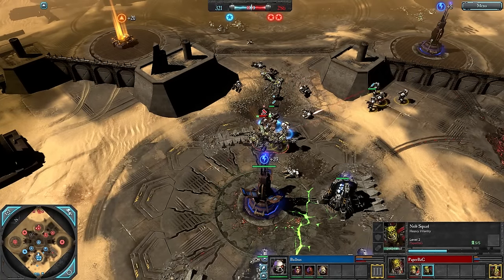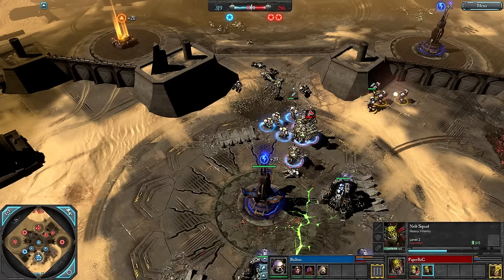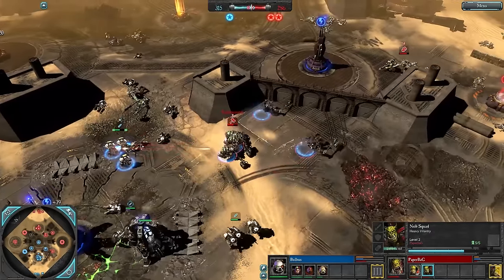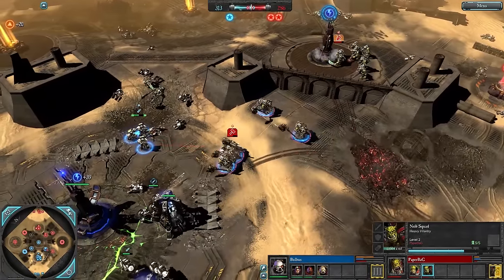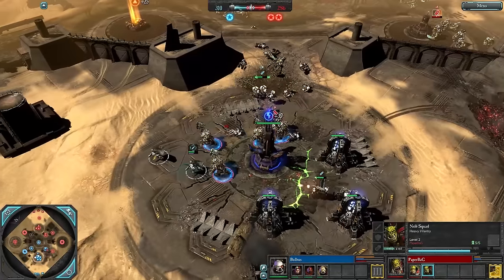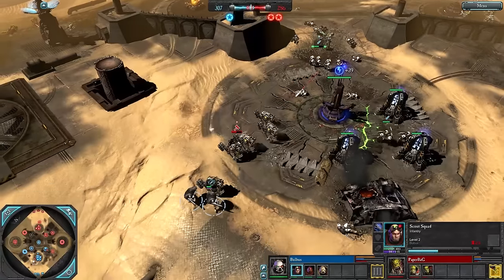He has enough resources now to buy a second Predator, and this time he needs to keep it alive and away from the Nobs. He could even get a Devastator Squad to keep behind the Predator to suppress the Nobs when they try to charge. Anything to support the Predator — even keeping Scouts nearby for Shotgun Blast to suppress the Nobs, slow them down, and allow the Predator to kite safely.